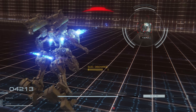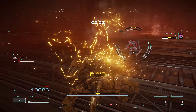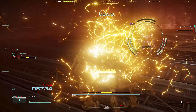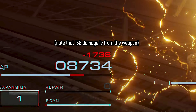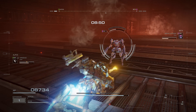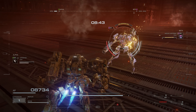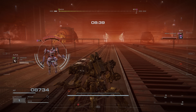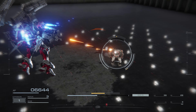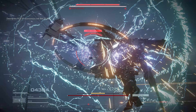The other status effect in AC6 is the shock status effect, which I figured out is essentially bleed from other FromSoft games. When you take electrical damage, your ELEC Discharge bar will fill, doing a burst of damage once the bar is completely filled. What's interesting is that it's not percentage-based damage, unlike bleed from previous games — regardless of your AP, this effect seems to do a flat 1,600 damage, meaning shock will naturally be better against lightweight ACs rather than heavy ones. You can build up status effects on other enemies as well, even non-AC enemies like MTs.